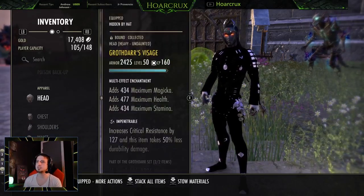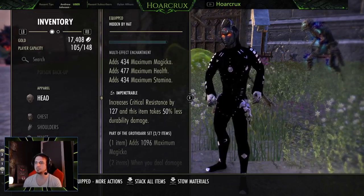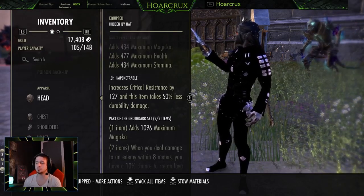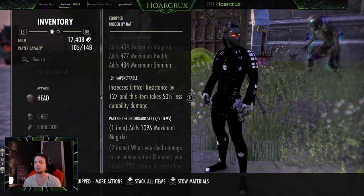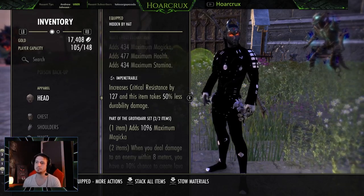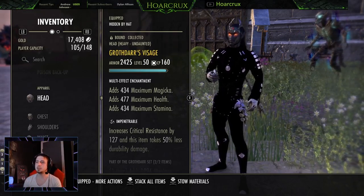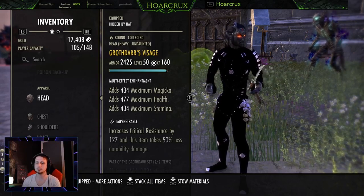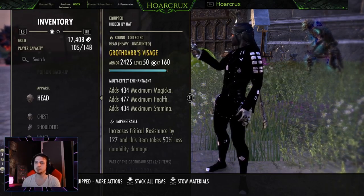Another set we're running is Grothgar. They did nerf it several times in the past, but the AoE and overall sustained damage it applies is really good. It pulls people out of stealth — it's just a really good set. You could run Scoria, but Scoria procs kind of sporadically. You could run Blood Spawn if you really wanted, but that kind of defeats the purpose of running Elf Bane. Traits-wise, we are running five Heavy, one Medium, one Light, so we get a lot of extra sustain from heavy attacks. I do medium attack weave on this build instead of light attack weaving — it just seems better given all the lag in BGs sometimes.